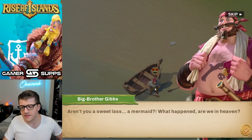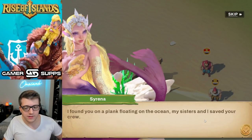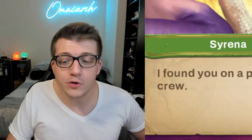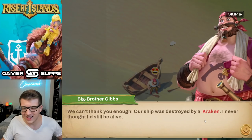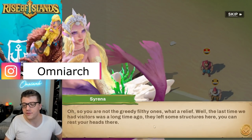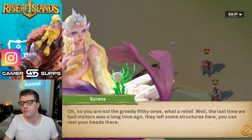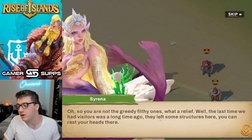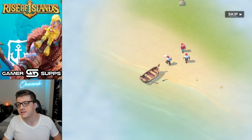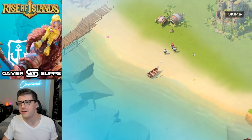Very relaxing tropical music. We've got a mermaid — 'Aren't you a sweet lass.' 'What happened? Are we in heaven?' 'I found you on a plank floating on the ocean, my sisters and I.' Our ship was destroyed by a kraken. 'Oh so you're not the greedy filthy ones — what a relief. The last time we had visitors was a long time ago. You can rest your heads here.' Everything is looking pretty smooth.